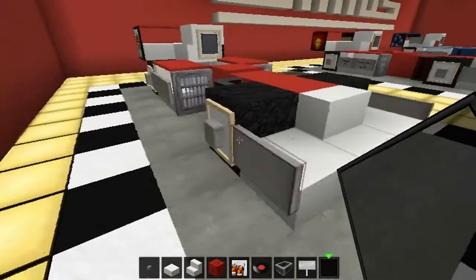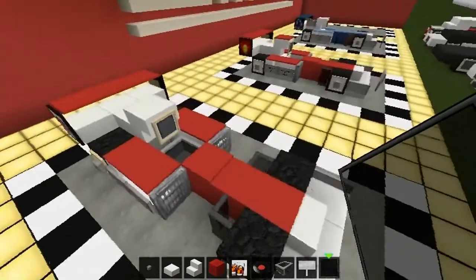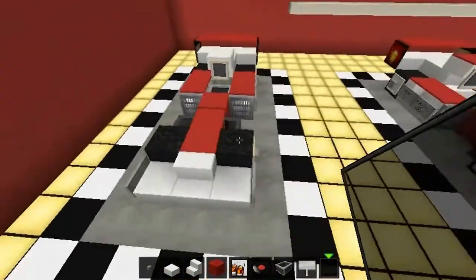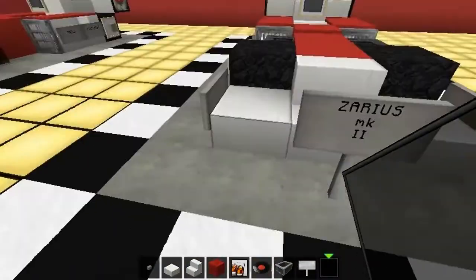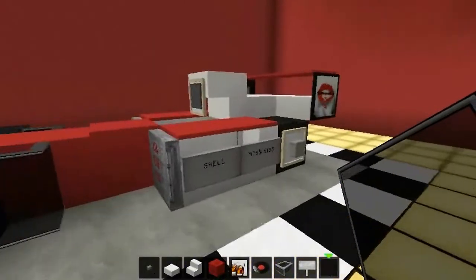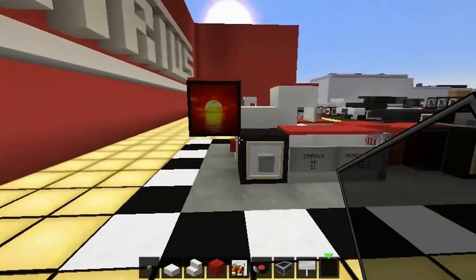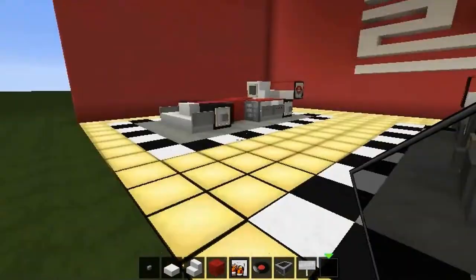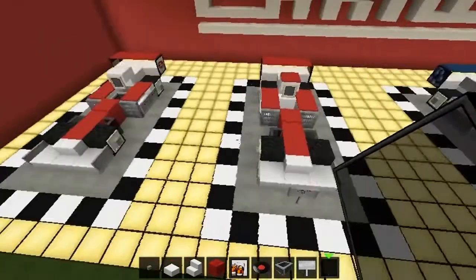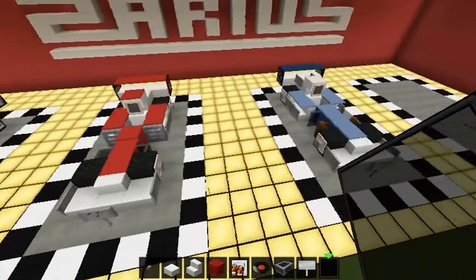Ladies and gentlemen, this Kiss Kiss vehicle is now complete. That's the Zarius Mark 2 Kiss Kiss - or the Forbidden Sunrise - it's up to you what you want to call your vehicles. I suggest you name your cars because it just sets it off a little bit more. Now let's go straight on to the Mark 1.